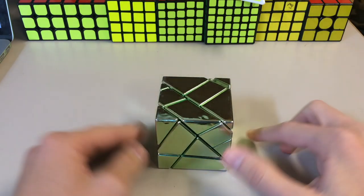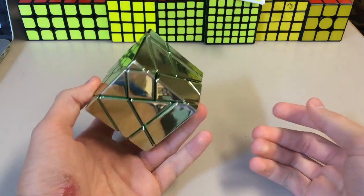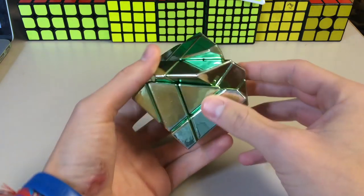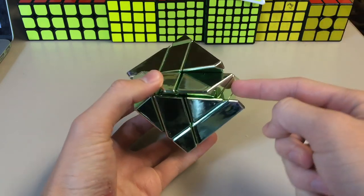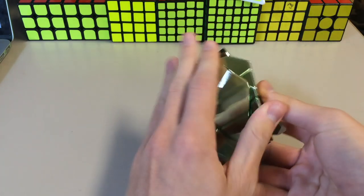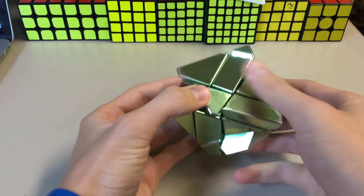A lot of people out there think it's really difficult when really it's not at all. First, I'm going to show you guys what a ghost cube is. It is a 3x3 shape mod. However, you have to misalign the layers to get it to be fully functional. So here's one layer, here's the second, here's the third, and then there's that way. You can turn it that way too. I'm going to scramble it, and then I will just go over how I solve it every single time.